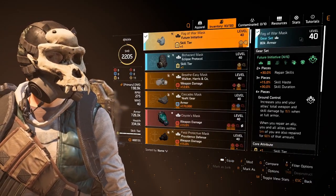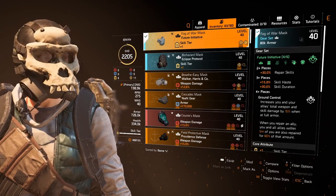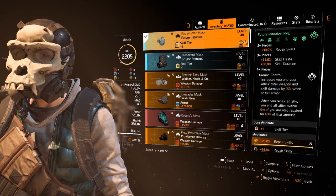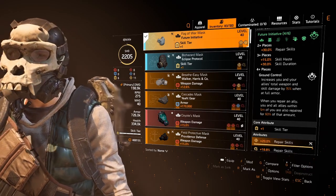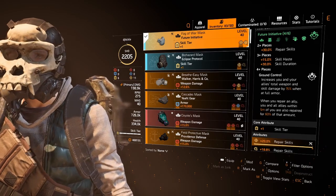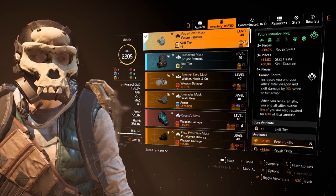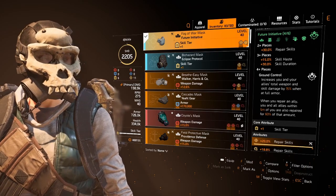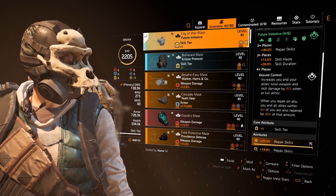When we look at the Future Initiative set: two pieces gives us 30% repair skills, three pieces gives us 15% skill haste and 30% skill duration, and the four-piece gives us Ground Control. I really love this because when you're all huddled up hiding from the mortars dropping down from Morozova, this provides so much extra healing that if we get mortared in that safe area we don't really have to worry. It increases you and your allies' total weapon and skill damage by 15% when at full armour, which runs really well with Safeguard. And when you repair an ally, you and your allies within 5 metres are also repaired for 60% of that amount — so when you're grouped together that's a lot of extra healing.